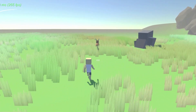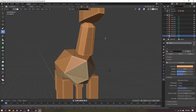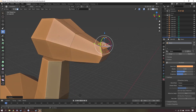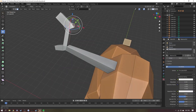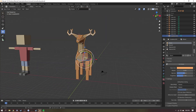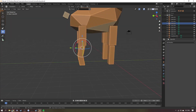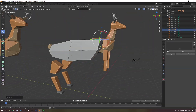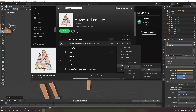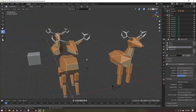I decided the first animal was going to be a deer, so I got a little creative and started making the model. At first I went for a more usual-looking deer with smoother edges but still low poly, but I didn't really like it so I scrapped it. I made a more cubic style with floating limbs, which really matches the style of the player and the world, and it looks really good.